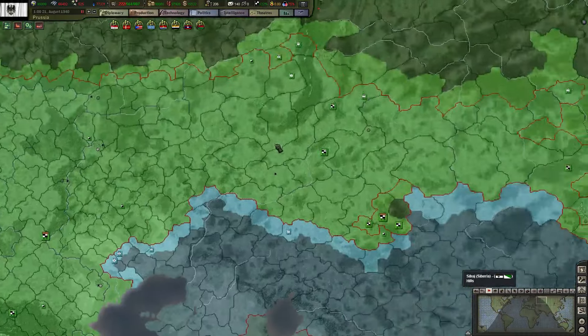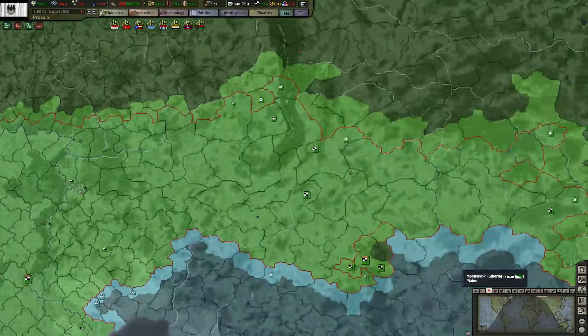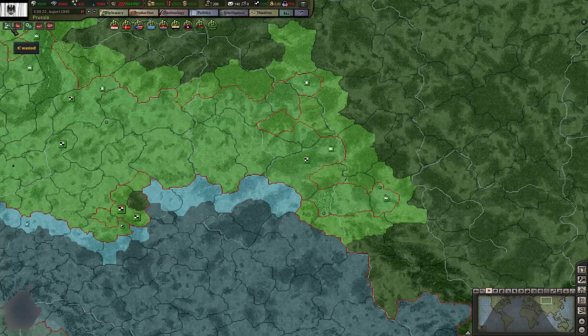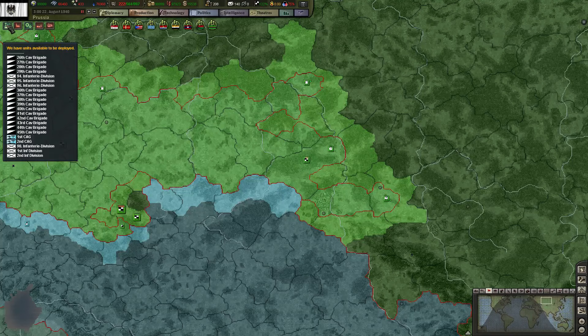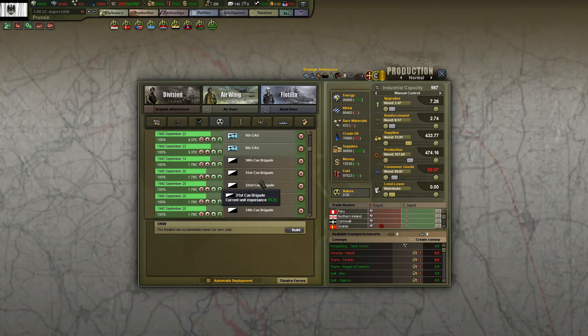I think we'll take these guys down here. Back to Siberia — we need to finish that now. The problem is supply ranges here. So we just need to take Novosibirsk and Aleksandrovsk, and after that they will surrender. And I just got a lot of new stuff here — more infantry divisions. I got 200 manpower now, so I could go nuts with some more of those.